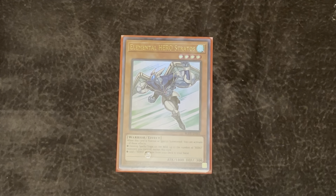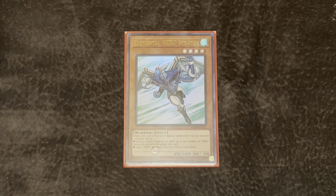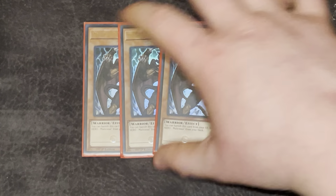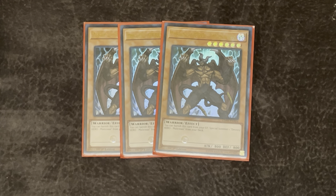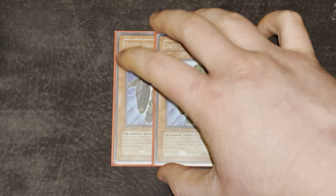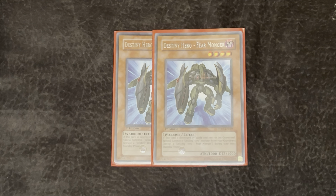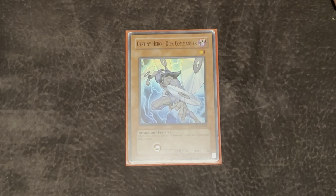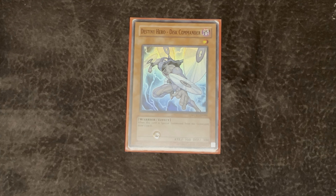On to the hero part of the deck because it did play a small hero engine. Elemental Hero Stratos, of course, letting you search any hero monster that you want from your deck, or the Spell/Trap destruction that it has. Triple Malicious — whenever it's in your graveyard, you can banish it to Special Summon another Malicious, so free Tribute fodder for your Monarchs. Two Destiny Hero Fearmonger — whenever it's destroyed by battle and sent to the graveyard, during your next standby phase you can Special Summon a Destiny Hero monster from your grave, most likely your Malicious or the next card.